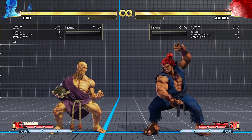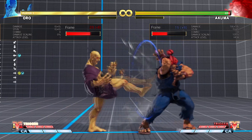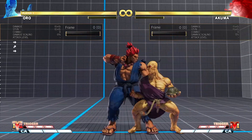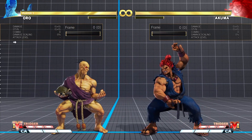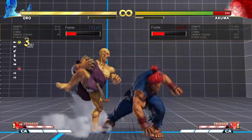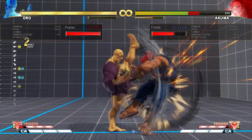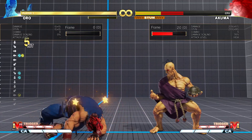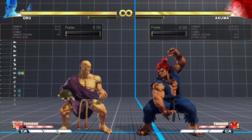Oro has a special move called Crescent Kick. The light version is minus 8 and is used in block strings and as a combo ender from his lights. With Medium Crescent Kick, you look for hit confirms and use that to go into pressure. The heavy version is the coolest — it launches the opponent full screen and lets Oro zone much more easily.